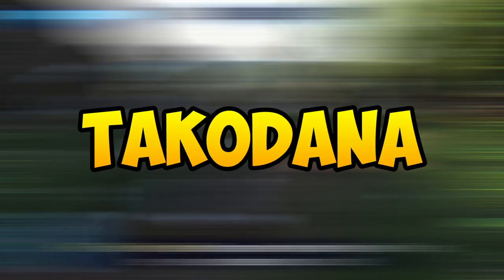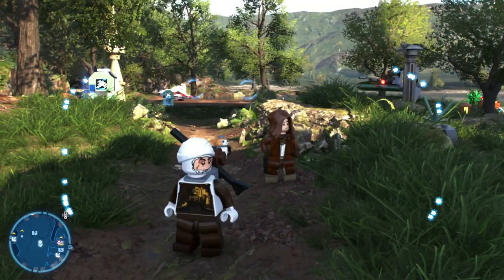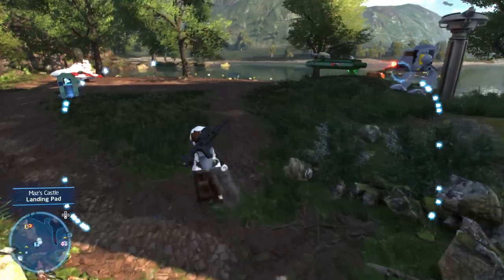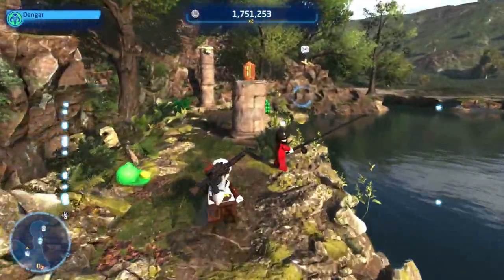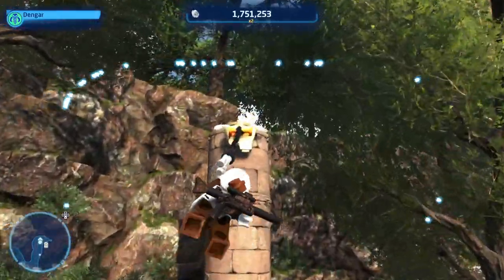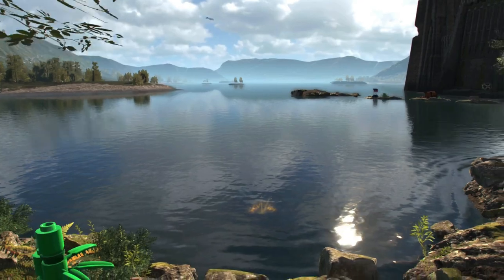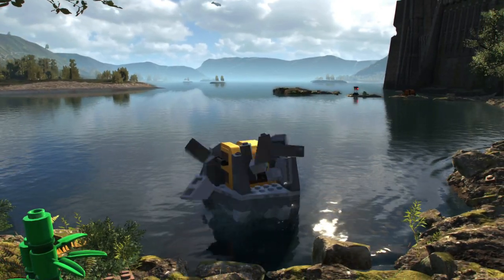The next data card is the one in Takodana and this is pretty simple. After spawning, simply turn behind and run until you see the woman fishing on the edge of the river. You will see a pillar right there — grab onto it and there will be a button for you to press, which allows the data card to spawn up from the river in a treasure box.